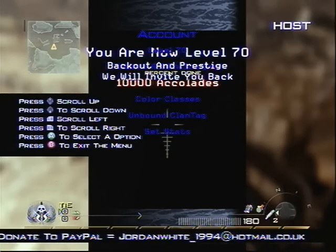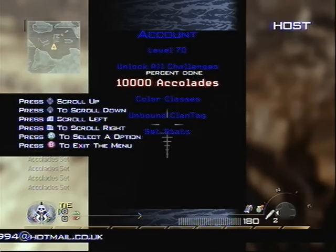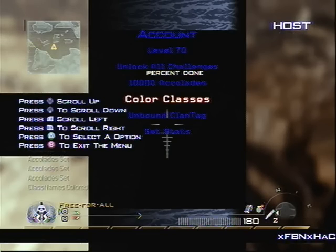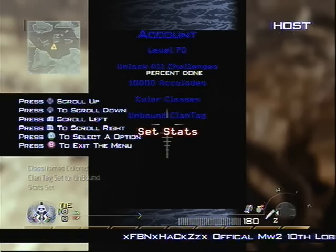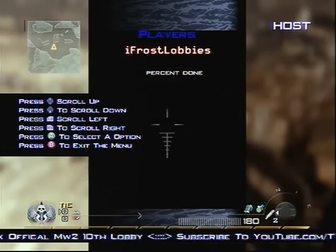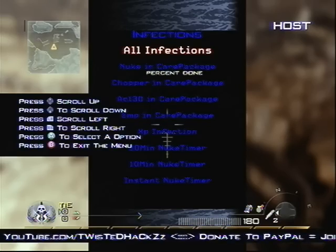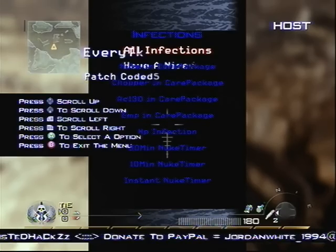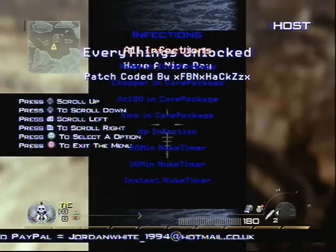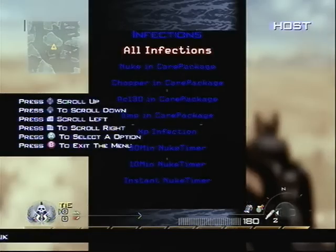Unlocking all challenges. As you guys can see in the bottom left-hand corner, accolades set — this is 10,000 accolades each time I click it. Colored classes, unbound clan tags, set stats. Right bumper and left bumper to go in between the different menus. I like the nice blue tiger — it's definitely different than what other people use in their menus; I've seen red tiger mostly.